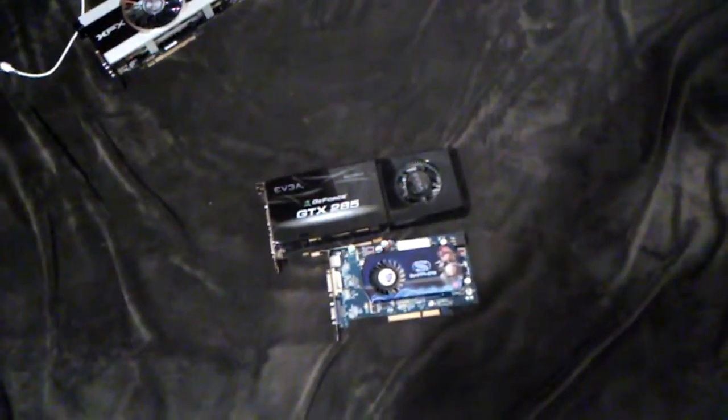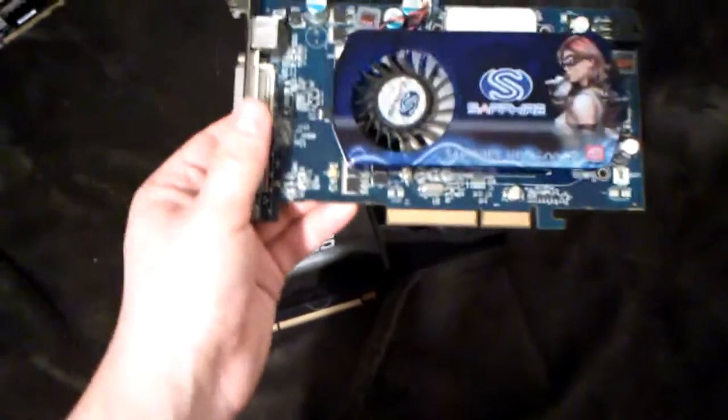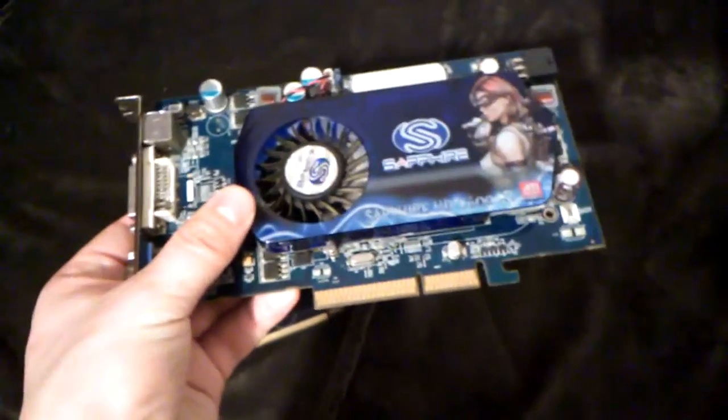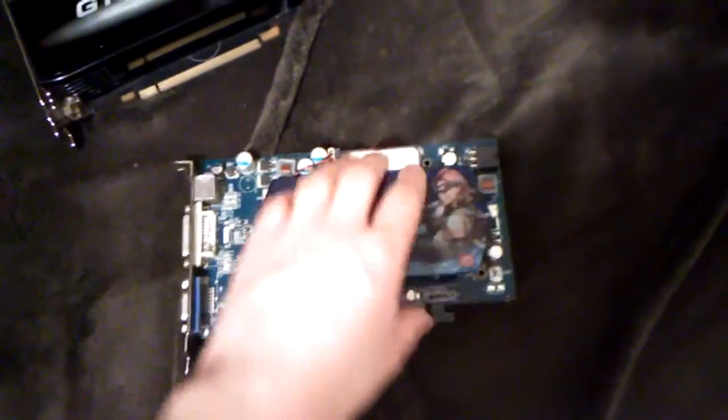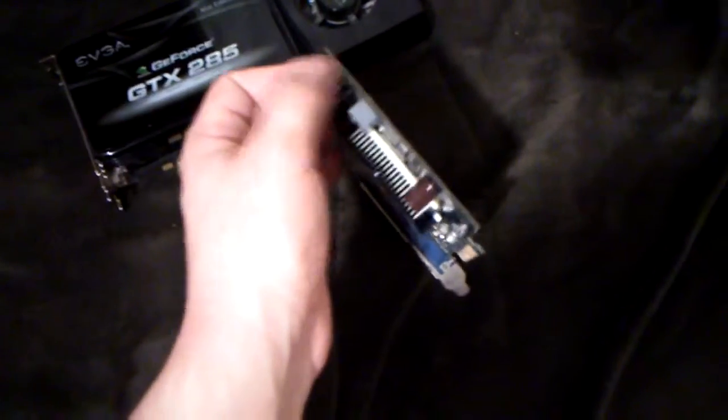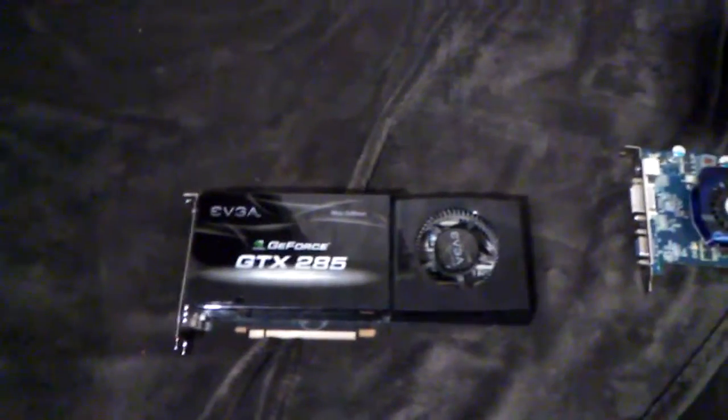Hi everyone, this is just a quick video before I switch the GPUs in the retro PC. This is the Sapphire HD 2600 XT — this is the AGP version, but I have the same card with PCI Express in the retro PC right now. The only difference is the AGP vs PCI Express, and in the PCIe version there is no external PCIe power connector because the PCI Express bus can support all the power needs. This GTX 285 will be the replacement, if my power supply can handle it.